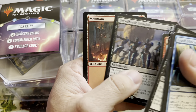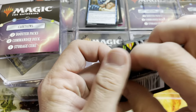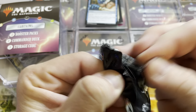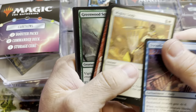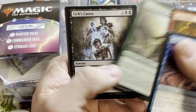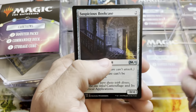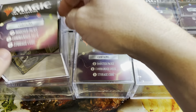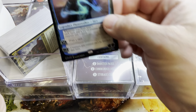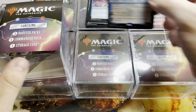Ashiok — not a bad Uncommon — and a Dreadhorde Invasion. And then we have the Core 19 booster pack. See if we can get a Crucible of Worlds or Nickel Bolas — that would be a pretty decent hit. Sun Cleanser, not going to get there. Oh, we got a promo — a Jace Arcane Strategist. Very nice.